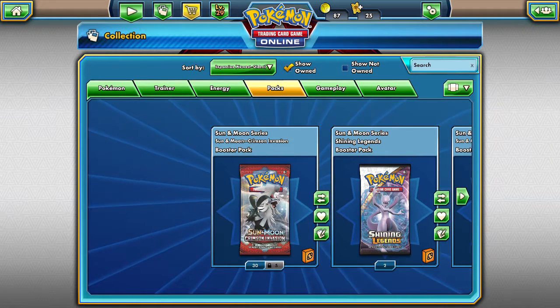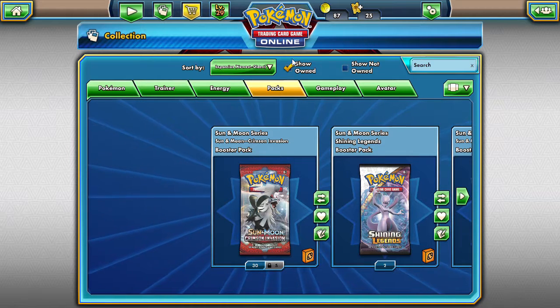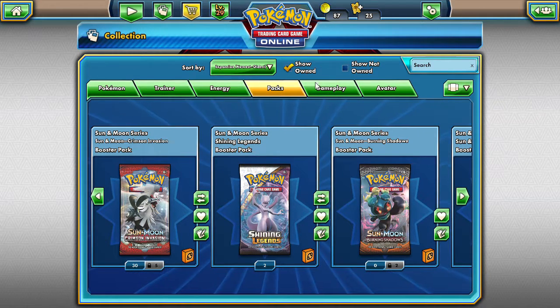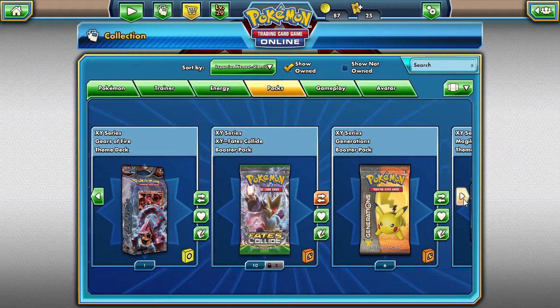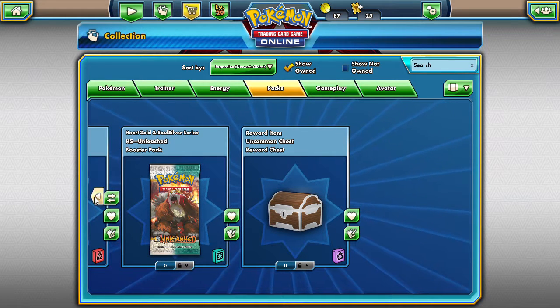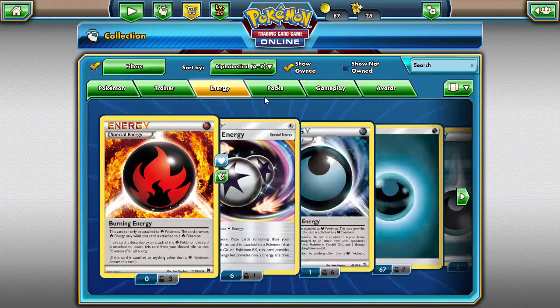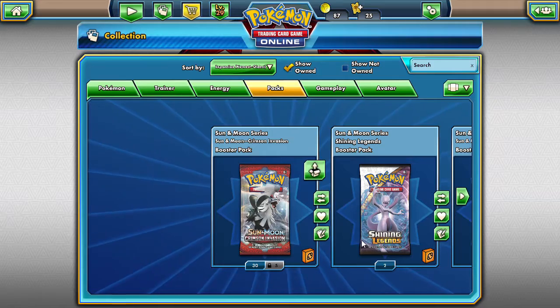Hello friends, DapperDriver here and welcome to another day on TTCGO. Today it's going to be a little bit similar to something I've done before but different than a deck profile. Today we have 35 Crimson Invasion packs. I tried to get it as close to 36 as possible but fell one shy. We have two Shining Legends so maybe we'll open those up as well. Let's open up some Crimson Invasion guys.